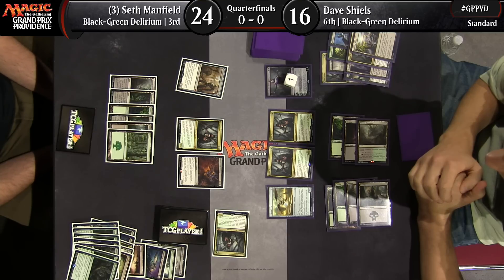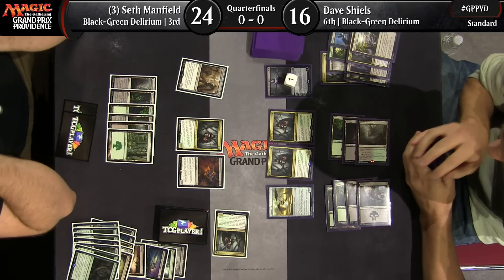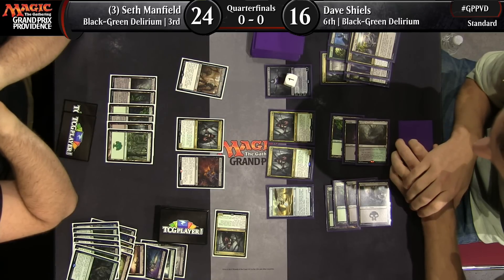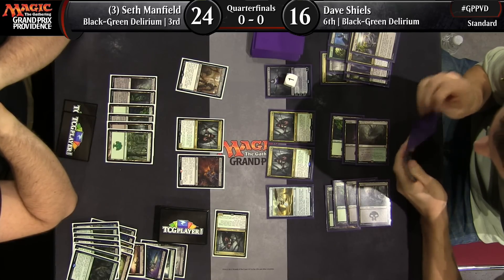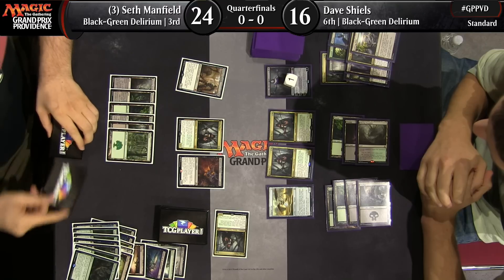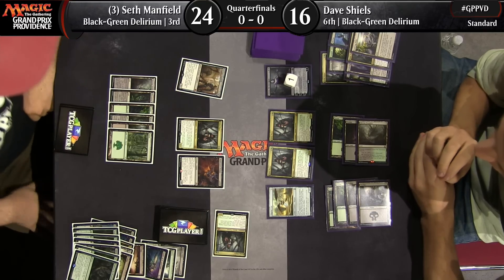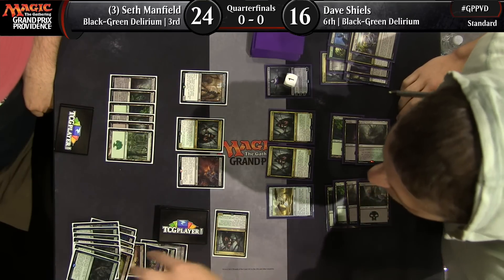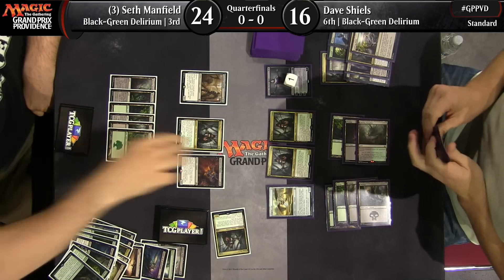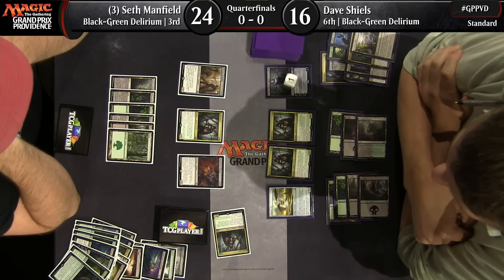It's a great choice for this weekend, having made four players in the top eight. One of the things I really like about choosing Black-Green Delirium is that last weekend the most popular deck at the Pro Tour was Aetherworks Marvel, which really beats up on Black-Green Delirium. But this weekend, these guys knew nobody's going to show up with Marvel — Black-Green Delirium is going to be really well positioned, playing against nice matchups all weekend with answers to everything, including Ishkanah and Kalitas shoring up deficits.